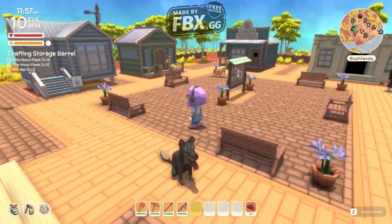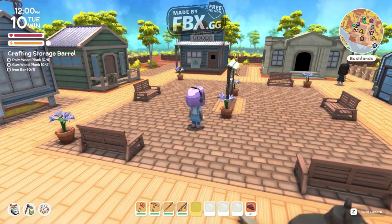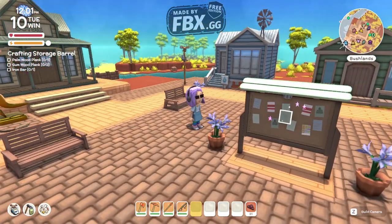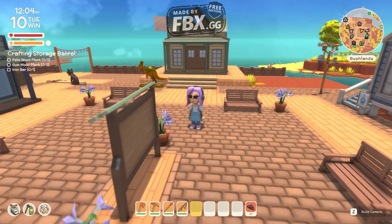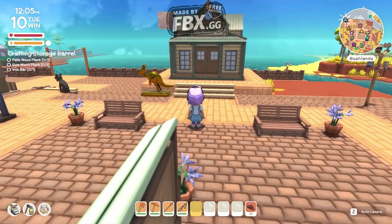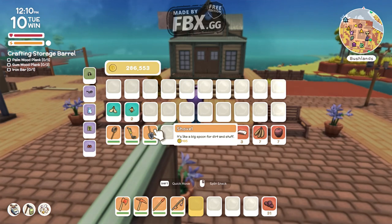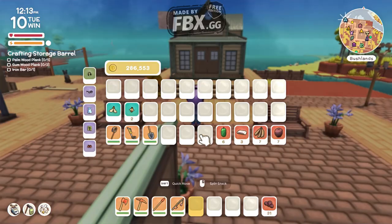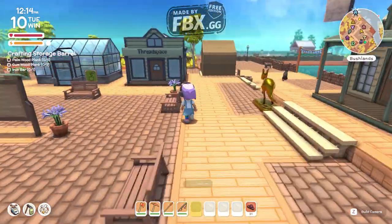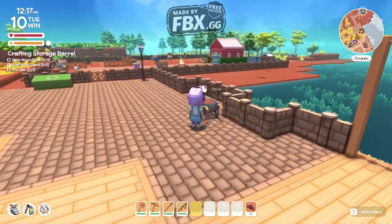Today we're showing you the top best mods for Dinkum. The first one is a reshade — there are a couple out there but this is the best one, you can see the details inside the house and everything. The second one is stackable bugs and fish, as you can see right there. The third one lets you see the price of items right here, so you don't need to go all the way to the shop to find out how much you can sell something for.